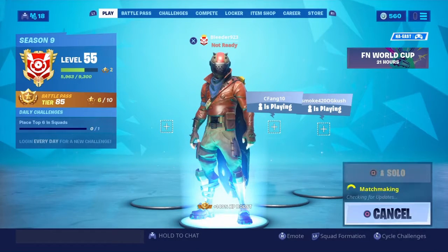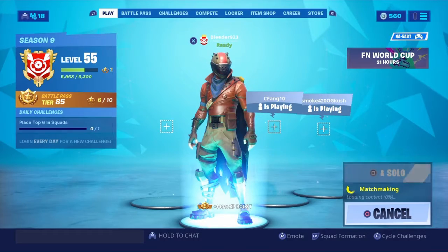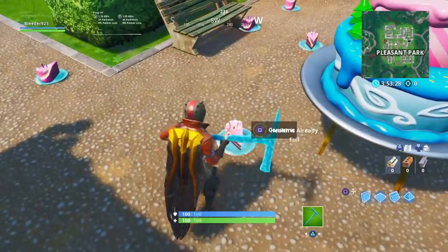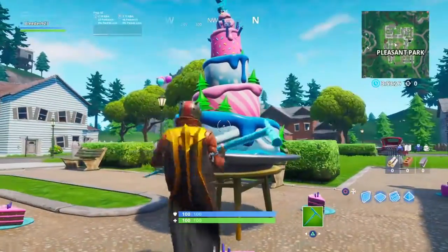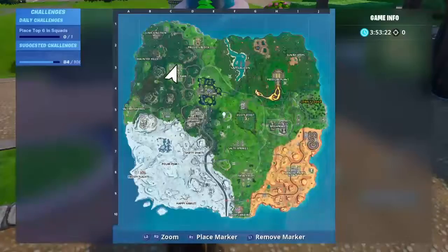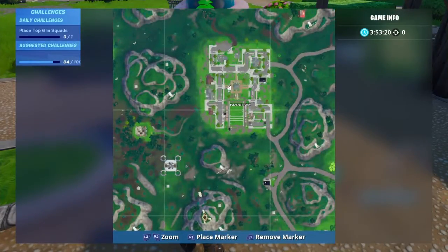We're going to start off doing all of the cakes, and I'm going to show you where they all are. This is the first cake location. You can pick up the cake, eat it, and you will get another challenge done. This is the first one in Pleasant, marked right here.